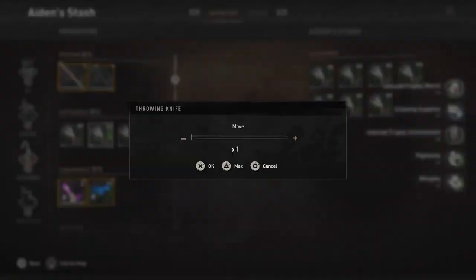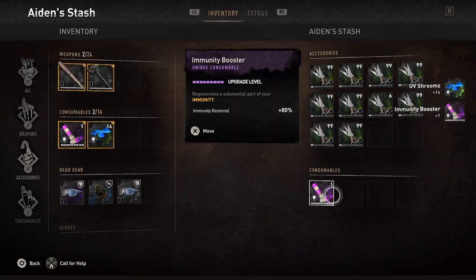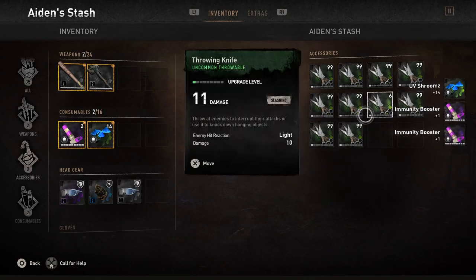All you want to do is transfer all of it into your stash, as you can see I'm doing here. You then want to go over to your lowest stack — as you can see, mine is six.